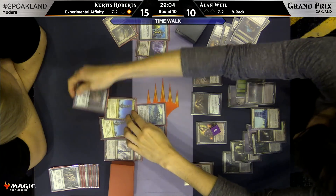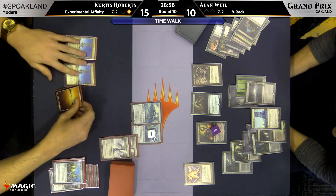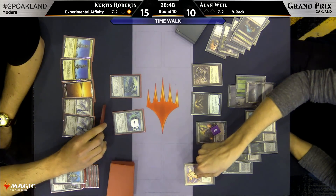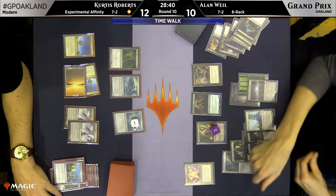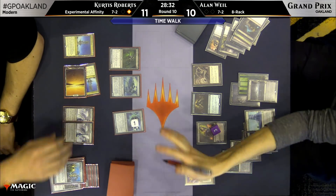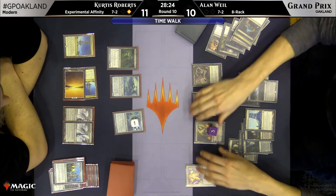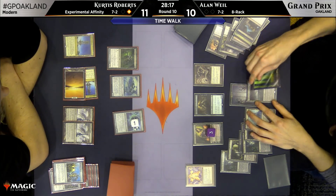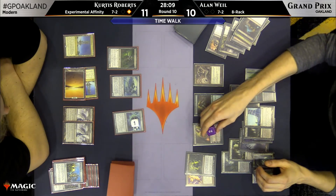The way I would structure the pile is all the multicolored sources on one side and all the other cards on the other. He has the Arcbound Ravager plus access to the Spire of Industry. There's a Blinkmoth Nexus on Alan's side as well, so that's an additional point of damage. We're just waiting for the Rack to slowly do its job. The Rack is going to be the way this game ends — Liliana of the Veil is functionally keeping the Ensnaring Bridge fully active. Shrieking Affliction — the clock doubled, so we're done in two turns.